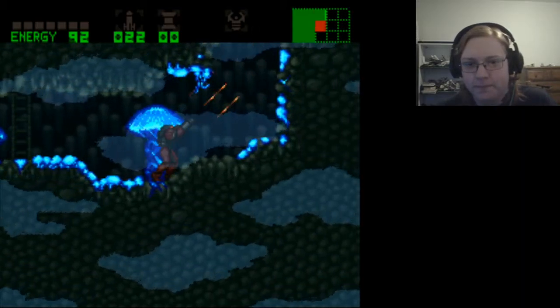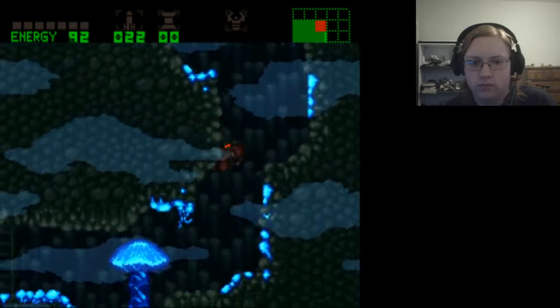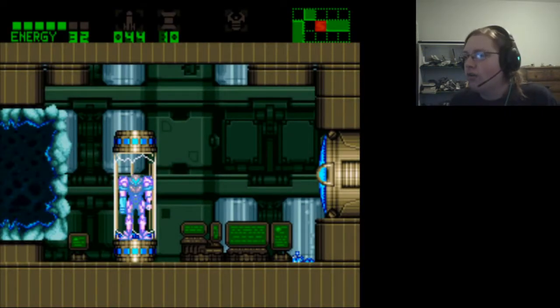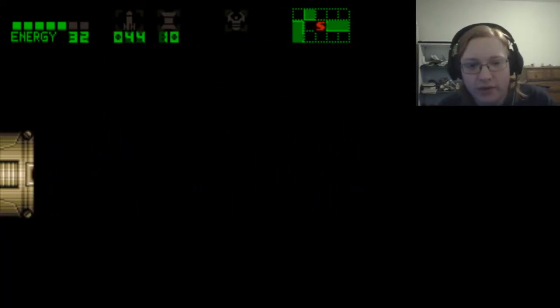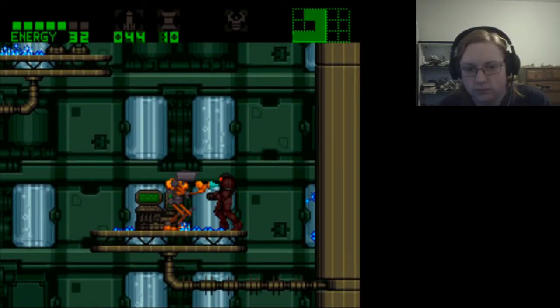Nope, this isn't happening. I'm at a loss here. What does he want from me? How is this the wrong way? I'm exploring the only direction I've been told to go. Charge Dark Beam doesn't work — it's too slow, I have to wait for it to charge, and it does not do enough damage. I'm just not having fun anymore.